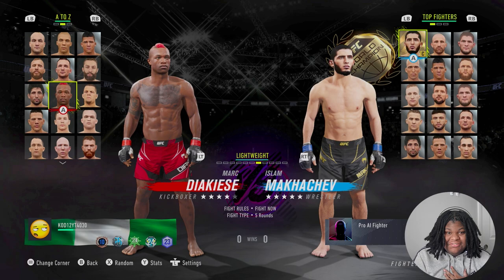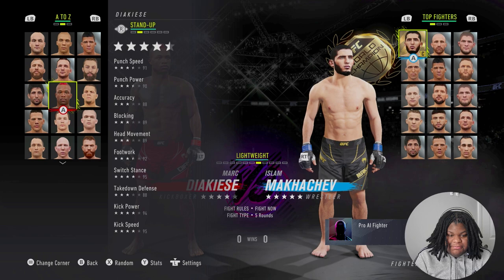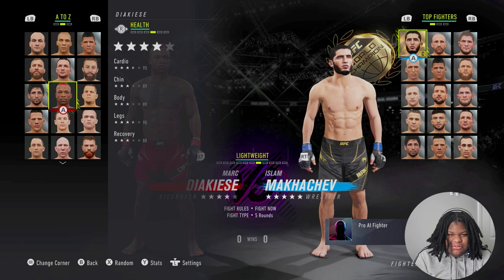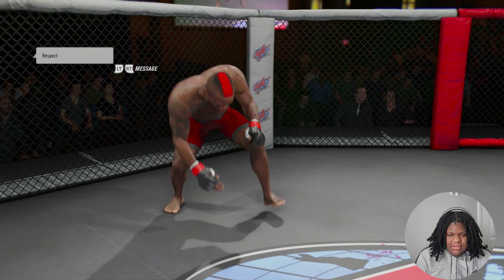Somebody actually wanted me personally to show how to play Mark O'Casey. Let's get straight into these stats. Obviously you want to strike with him, so if you really look at his stand-up it's actually pretty decent — really good kick power and kick speed, and decent punch power and punch speed. Now the thing with Mark O'Casey is that he does not have the best health stats, but they're good enough to where you can do a little bit with him.